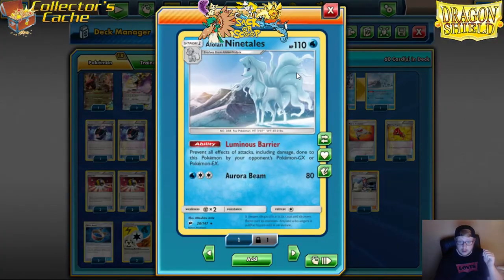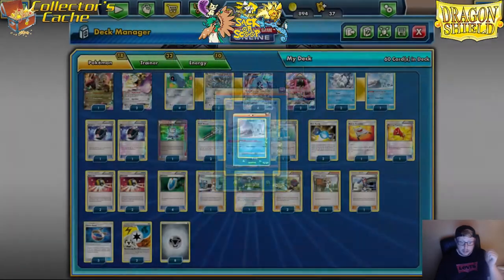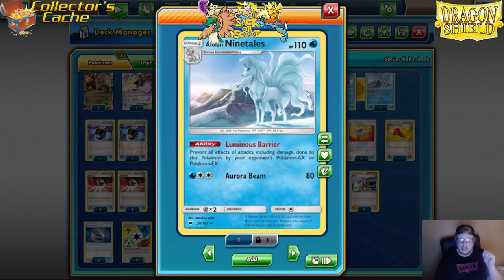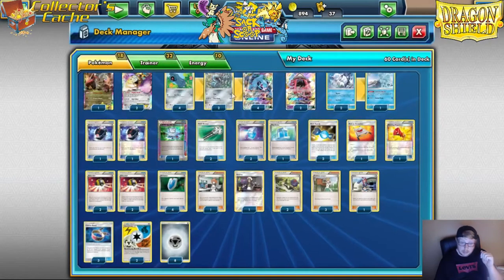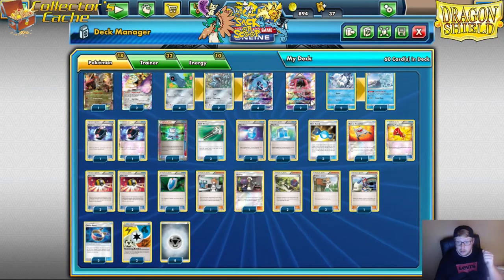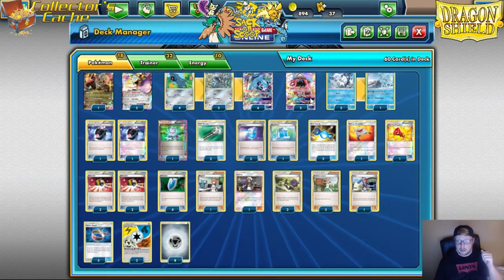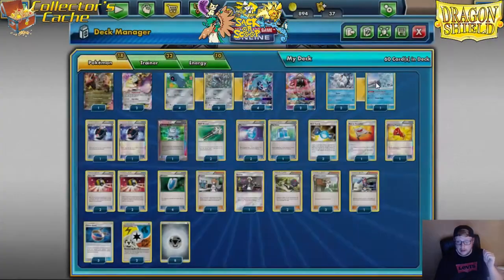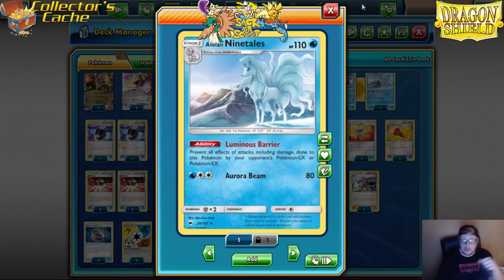We're playing one Alolan Ninetales — Baby Alolan Ninetales — for the Volcanion matchup. That gives you the Water typing you need. For Volcanion to get around this they have to Guzma around you, or they have to commit three energies to Baby Volcanion and Steam Up just to take it out, which gives you time to set up and makes the matchup a little more favorable. It's not an auto-loss at this point — with Tyrantrum, with Lele, and with Alolan Ninetales, you have a shot at beating Volcanion.